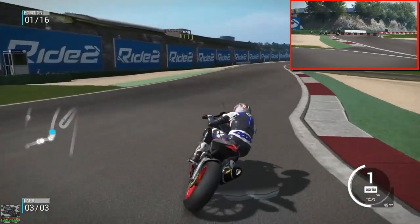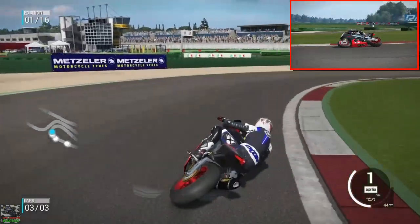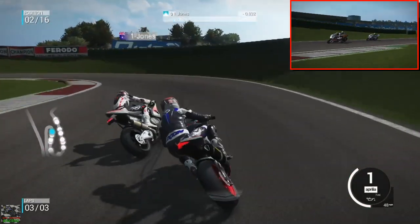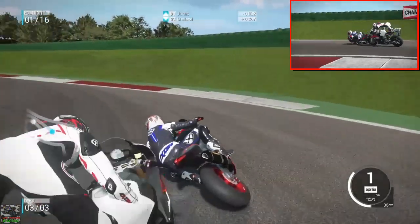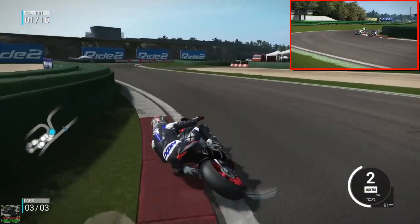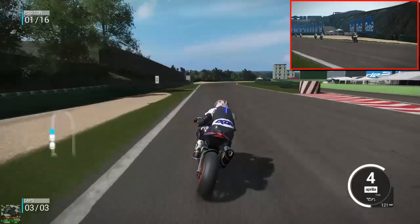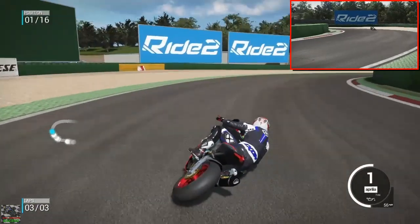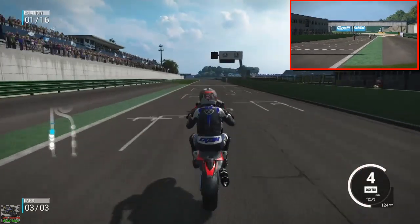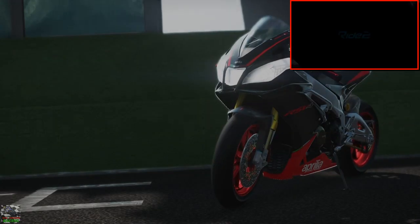We've got to nail this corner — he's right going up the inside but we've managed to hold him. The Bimota's gone round the outside but let's just hold that inside line through these slow corners. He's gone right into me — oh my god, where's he gone? He's come off! He hit the curb. The BM takes me up the inside but I'm not having that — gone back up the inside. The Bimota caught my bike on the inside, went over the curb and straight across the front of me, but luckily didn't knock me out. What a finish!